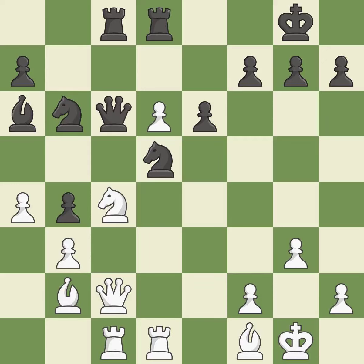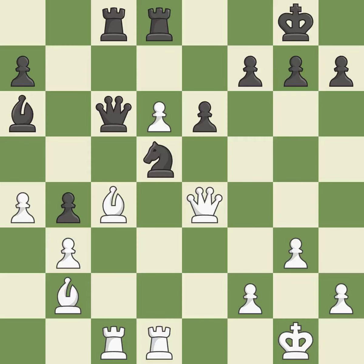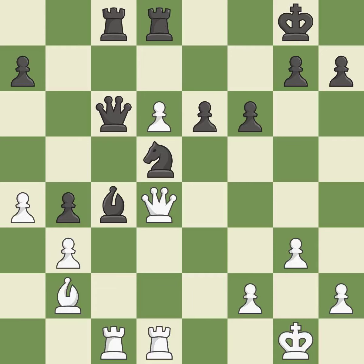This moves the queen to safety — it is excellent. This threatens to reveal an attack on a bishop; there was only one good move there — it is a mistake. Backs off — it is ideal. Recaptures. This threatens to reveal an attack on a queen — it is best. This forks multiple pieces. This threatens to play checkmate — it is excellent. This blocks the attack on a pawn that could have been captured and stops the opponent from being able to play checkmate — it is best.